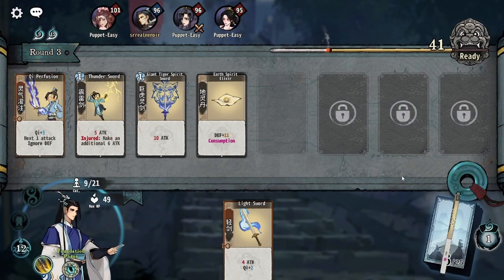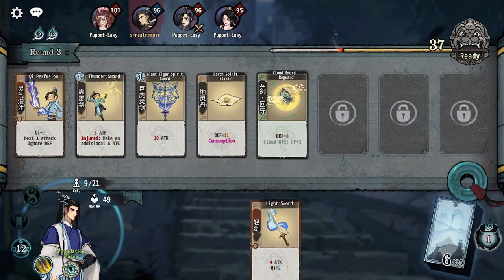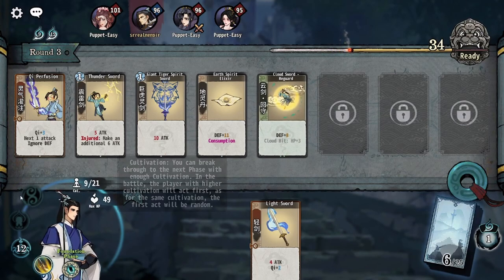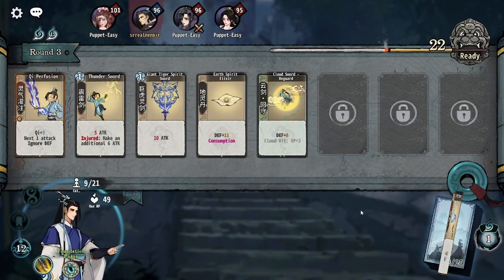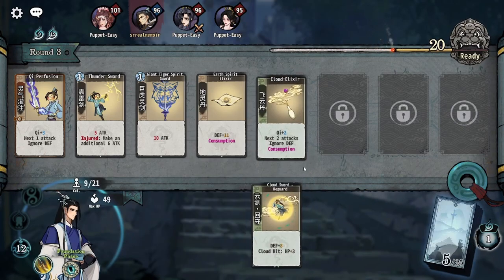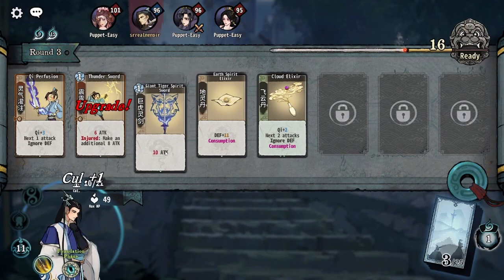Now as I exchange cards, you'll see I have this card with a green border. This green border means it's a level two card — since I clicked the breakthrough button and got to level two, I now have level two cards. At 21 cultivation I'll gain access to tier three cards, and at 36 I'll gain access to purple cards. So I can use my exchanges here, find more consumption cards, cloud swords — I can upgrade my cards as we go.